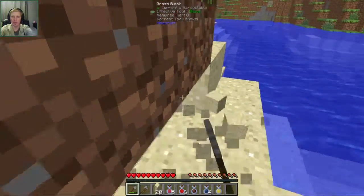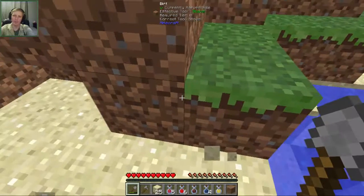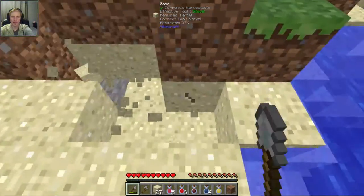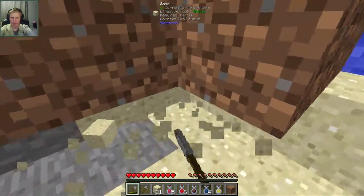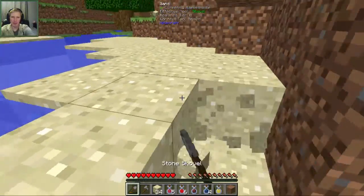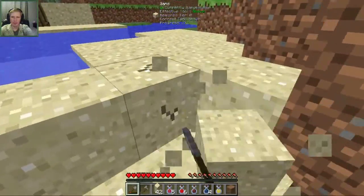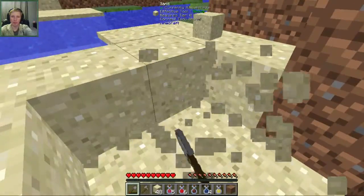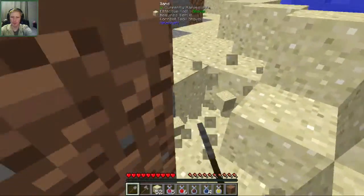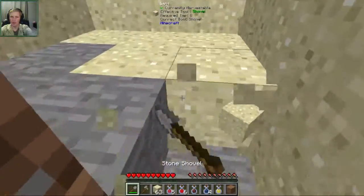We need four stacks of each — four stacks of sand and four stacks of clay. The clay is going to be fairly easy to get; it's the sand that's going to be a little difficult, at least for my OCD. With clay you get four clay for every block you dig out, so getting only one sand for each is going to be a little tedious, but that's okay.